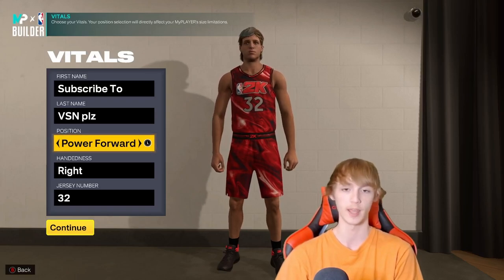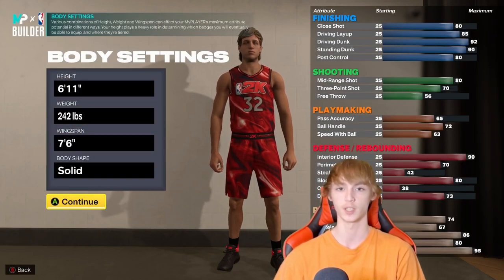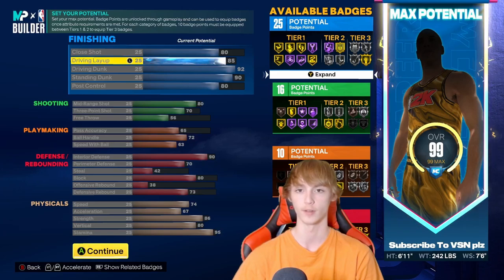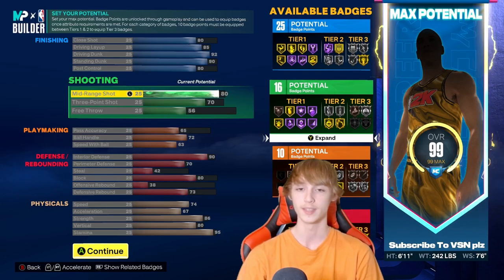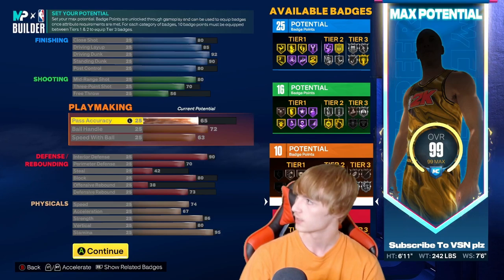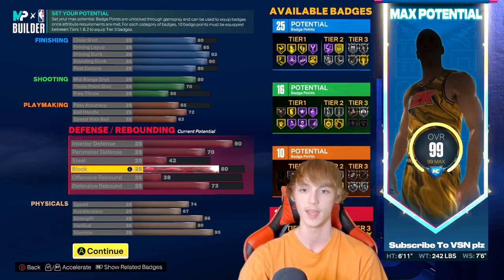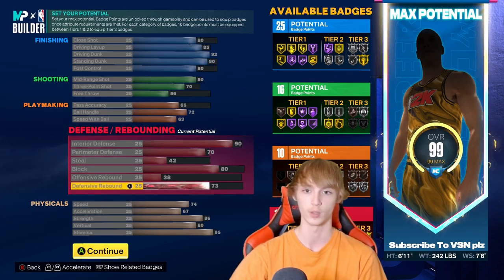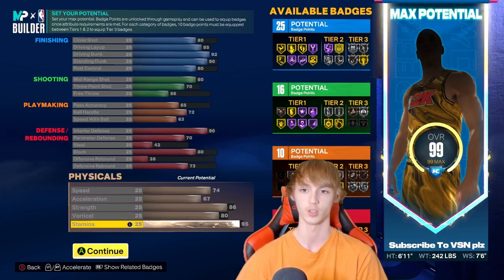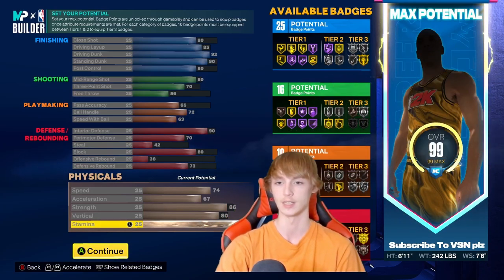The only difference is no replica name. Power forward, jersey number 32 for Giannis. 6'11", 242, 7'6" wingspan. He has 80 close shot, 85 driving layup, 92 driving dunk, 90 standing dunk, 80 post control, 80 mid-range, 70 three-point, 56 free throw, 65 pass accuracy, 72 ball handles, 63 speed with the ball, 90 interior defense, 70 perimeter, 42 stealing, 80 blocking, 38 offensive rebounding, 73 defensive rebounding, 74 speed, 67 acceleration, 86 strength, 80 vertical, and 95 stamina. Badges: 25 finishing, 16 shooting, 10 playmaking, and 17 defensive.